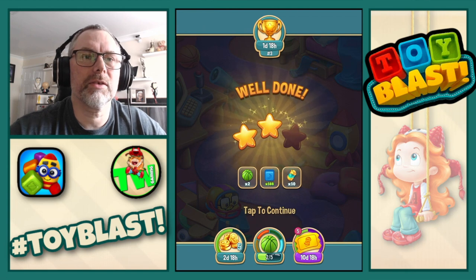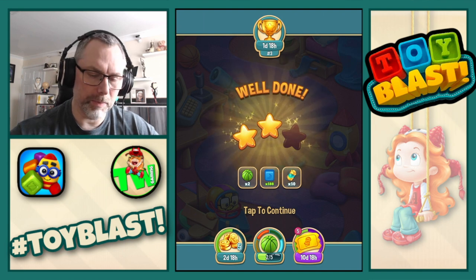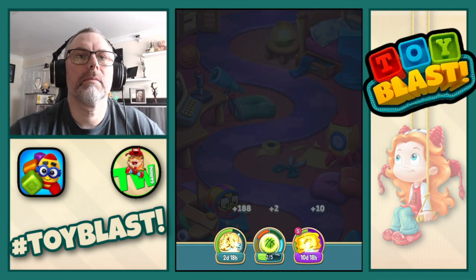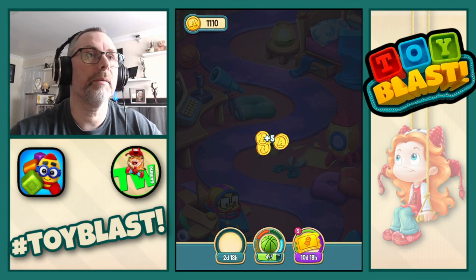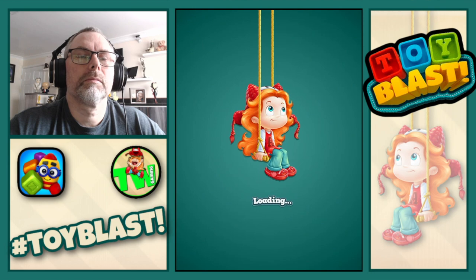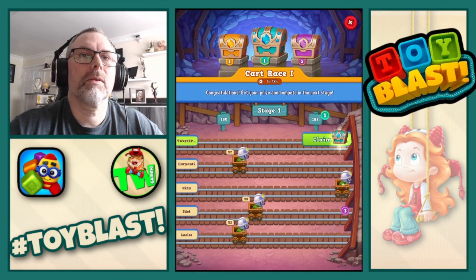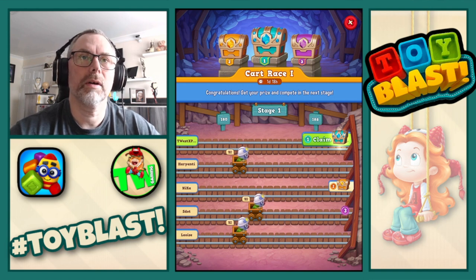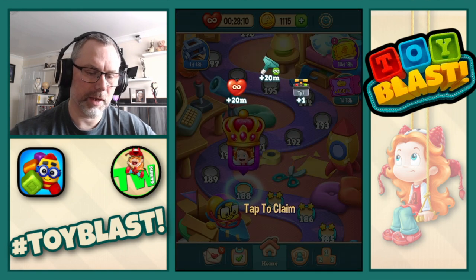We only get two stars for that one as well, but we do get two basketballs and 188 blue blocks, along with the puzzle pass stuff and five coins. Nice. We get first place on the kart race, stage one. So we will collect that as well — we get 20 minutes of unlimited lives, 20 minutes of hoovers, and a TNT.